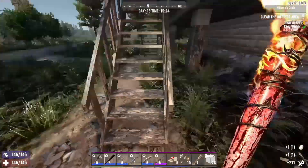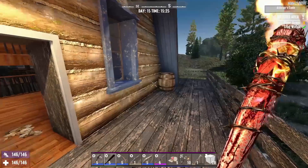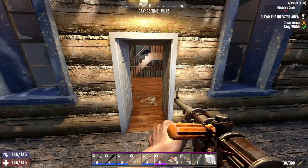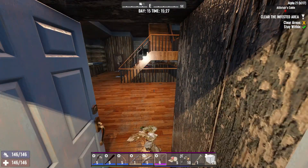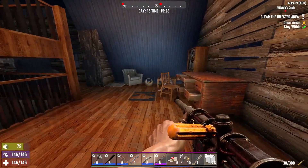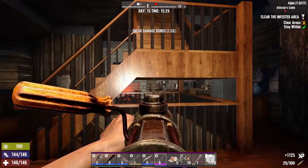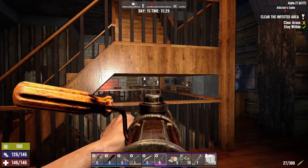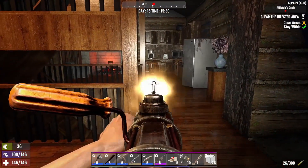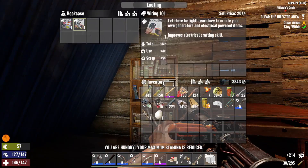I don't feel like this is going to be as hard as the one I did at the church, especially now that we got this pipe machine gun. Let's snipe him out real quick, and then another one over here. It doesn't look like there's any in the bathroom right now. We'll just go ahead and loot these up, then move to the kitchen and then head upstairs.